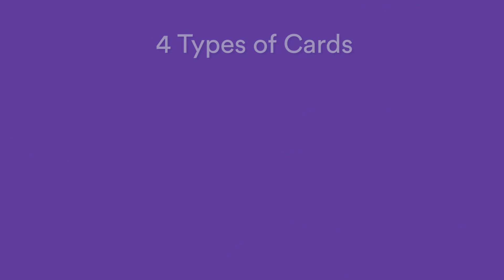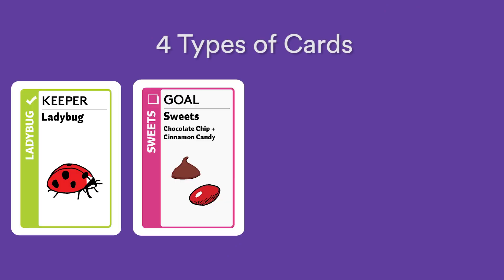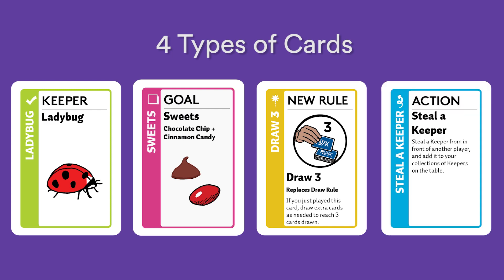Now take a look at your cards. There are four types of cards in Tiny Flux: Green Keepers, Pink Goals, Yellow New Rules, and Blue Actions.